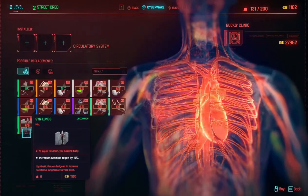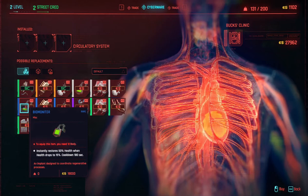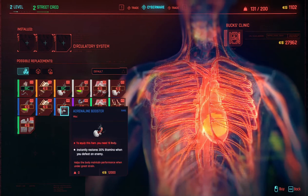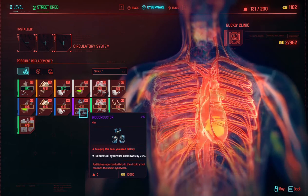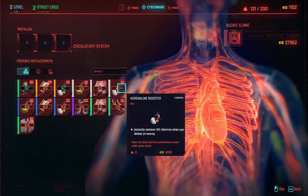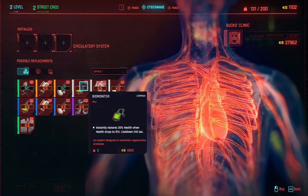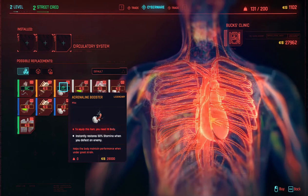If you look closely, you'll notice that each piece of cyberware you install has a requirement — you have to have so many attribute points in body, reflexes, engineering, cool, or intelligence. So if you're putting all your points into reflexes, you won't be able to put points into intelligence high enough to install things that intelligence requires. I like a more balanced system. Since I like quick hacking and the netrunner playstyle, I invest heavily in intelligence, cool, and engineering, and not so much in reflexes or body.